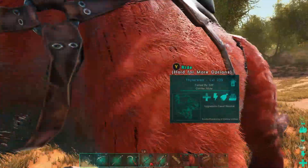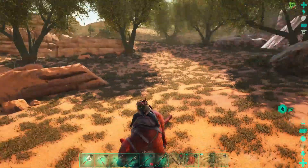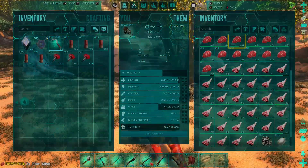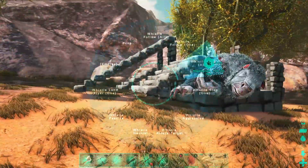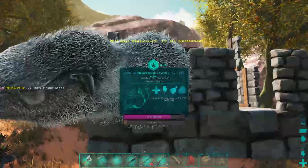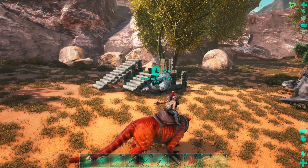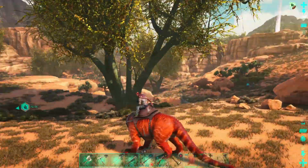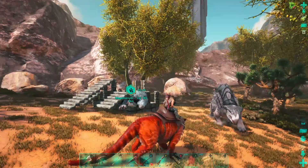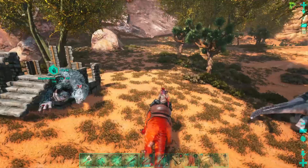We might not get a perfect tame — wait, actually prime meat will fully tame this guy! That is perfect, we are going to get a perfect tame. I had to go kill a few parasaurs for prime meat — should take about 10 pieces. Let's see if we actually tame this guy up right away. Encountered a sandstorm so had to find shelter. At 70% tame so it has a little more time to go.